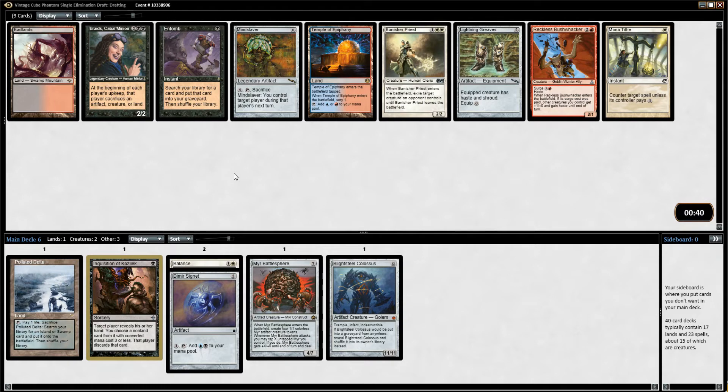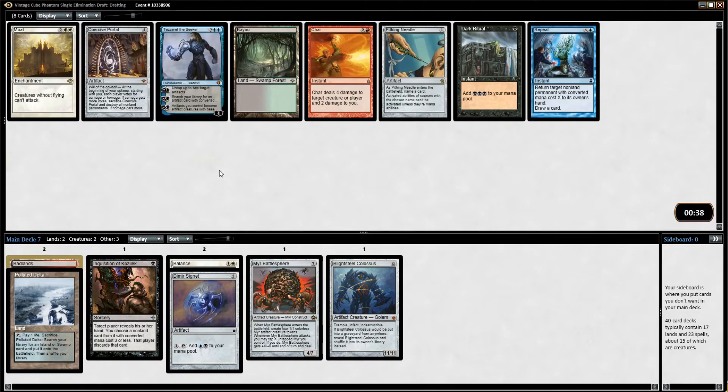Banisher Priest doesn't do a whole lot. Badlands is okay — I've got the Polluted Delta. This way it'll fix blue and red at least, even if I don't play black. And I have Inquisition to play black too. I want to get that Wildfire back, so fixing red mana is okay. Grab the Badlands.